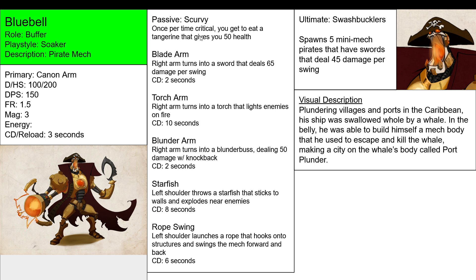Passive is Scurvy — 1 time per critical, so you have to get critical. You can eat a Tangerine, which gives you 50 health. A real-world application here: pirates would usually eat tangerines to cure seasickness and Scurvy, which is caused by vitamin deficiency at sea. But you can only use it when you're critical.